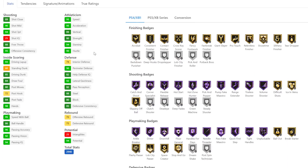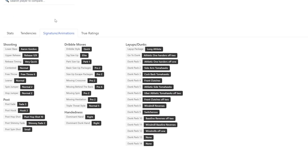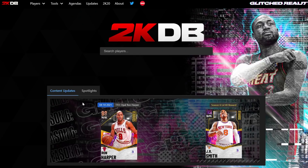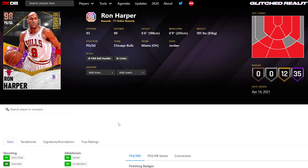Halliburton is only an inch smaller, a better shooter, better behind the back, better release, and he can quick stop on next gen. So yeah, Halliburton is better than Ron Harper. He's not terrible, but still.